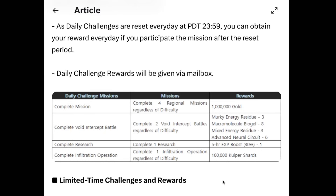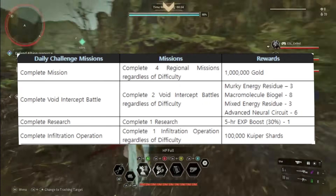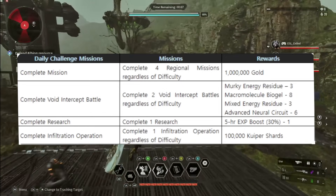The daily challenge rewards will be given via your mailbox — I'll show you where that mailbox is. The first challenge is to complete 4 regional missions, regardless of difficulty, so you can do this on hard or normal mode. The reward will be 1 million in gold. 1 million in gold — that's huge! Though you spend that very fast.